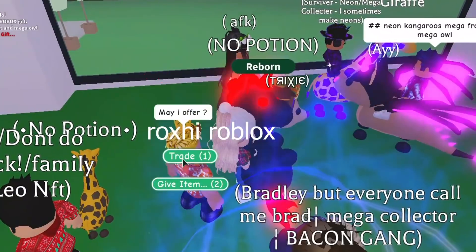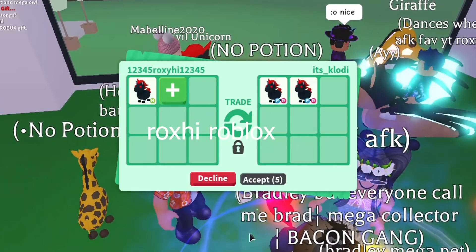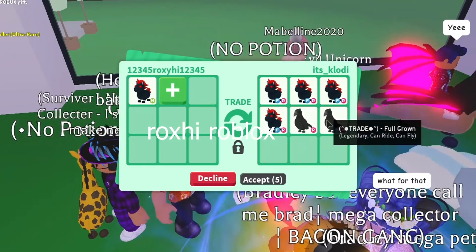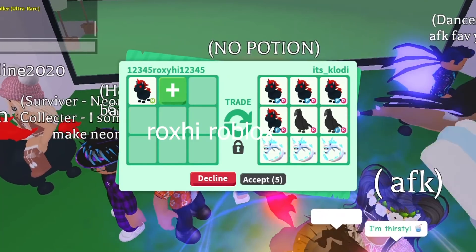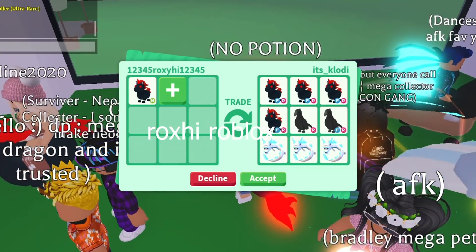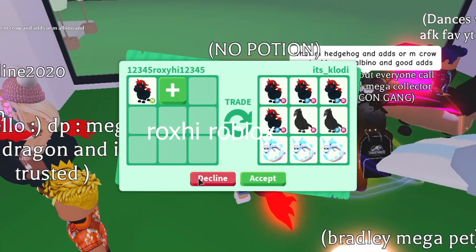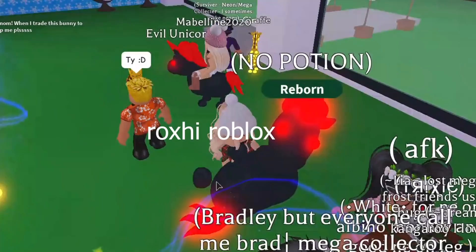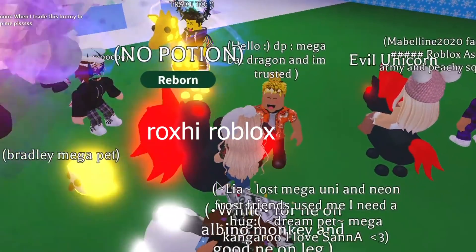One person said they want to offer, so I'm going to trade them and check out what they're going to offer. They have a few fly ride evil unicorns — they can make a neon fly ride evil unicorn — plus fly ride crow, and three frost furies. They added one more frost fury. It's a good offer, but I'm not really looking for those sadly. I'm really sorry — it's a really good offer though, I like the unicorns and all the crows.